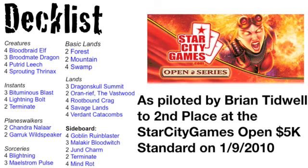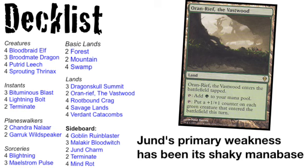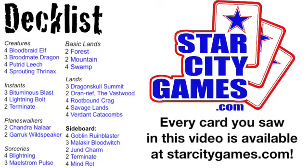This Jun build is from the StarCityGames.com Dallas 5K Open Series from January 2010. The deck list uses all of the cards mentioned earlier. Also note the lands — Orin Reef of the Vastwood is a pretty powerful land that can boost your Bloodbred Elf, Sprouting Thrinaxes and Garrick Wildspeaker Beast Tokens to nasty levels. I hope this overview has given you a little insight on how Jun works. Be sure to check StarCityGames.com for all of your Magic the Gathering needs.